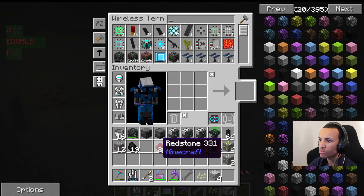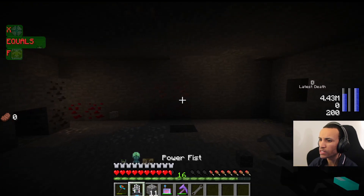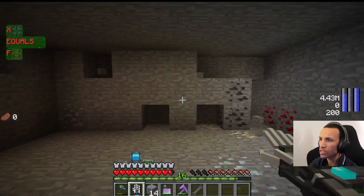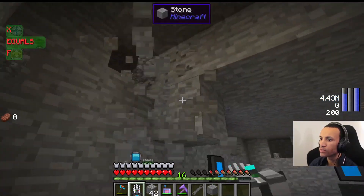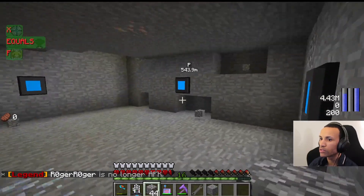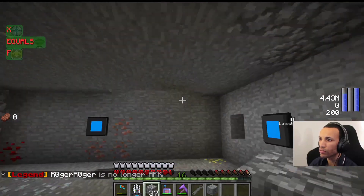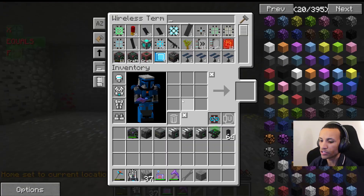Let's go ahead and get rid of all the junk in my inventory. I'm going to go ahead and light this place up because it is quite dark in here. I do have night vision on my suit, but I won't be using that just so we can see. Now that we have a little spot we can call home — I am on a little server here — we want to make sure we can get back here. I'm going to do slash set home and call this 'video.' This is our home location.